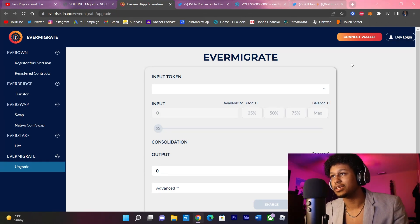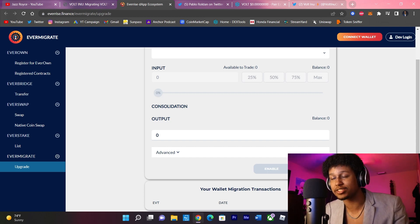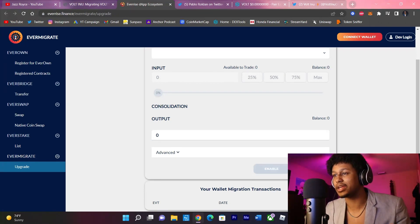Connect your wallet up here — once you do that it will let you click and show you different tokens to select. You select Vault and you just press max to trade the max volume. Don't press any of the other stuff — you just press enable. It's gonna charge you a couple dollars in gas fees, like four or five bucks. Confirm that.